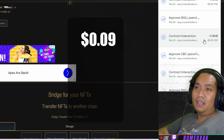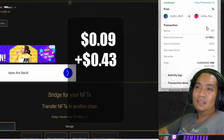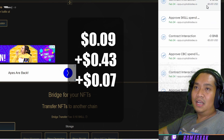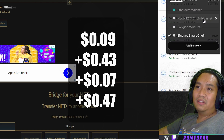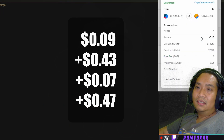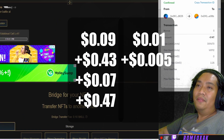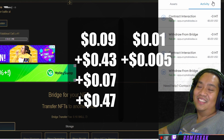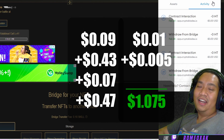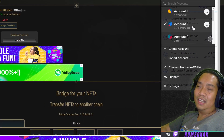On BSC: contract interaction — nine cents, plus 43 cents, plus seven cents, plus 47 cents. For Heko chain: one cent, or not even one cent. I'll do the math post-edit and type it on the screen, but it should be somewhere over a dollar — or not even a dollar. So less than a dollar per transfer, less than two dollars.